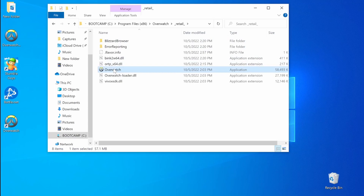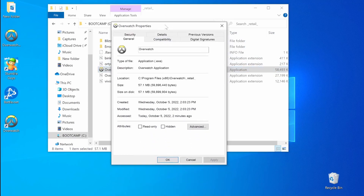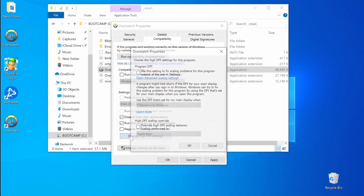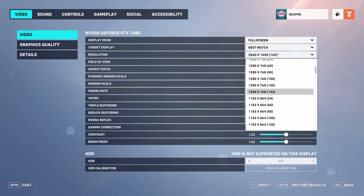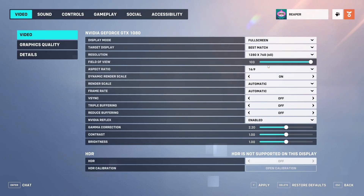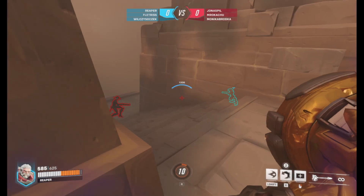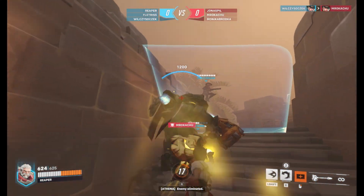Now go to the game's folder again, right-click it, open Properties, select the Compatibility tab, check Disable Full Screen Optimizations and the Run This Program as Administrator options. Then click Change High DPI Settings, enable the Override option, and click OK on everything. Lastly, don't forget to lower the in-game settings before you start playing. This will significantly lower the game's image quality, but should provide you with noticeably improved performance. You can tinker around with these settings to see what works best for you.